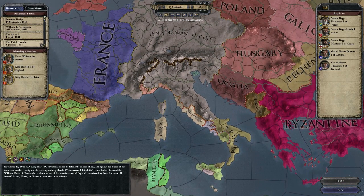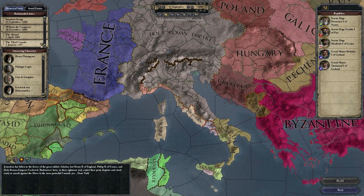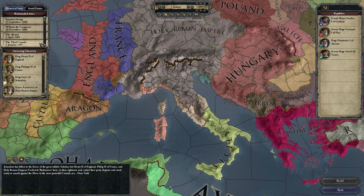Basically, you play one of the heads of the patrician families in a merchant republic and you try to expand your trade empire. You can seize cities on the coast of the Mediterranean, for example, to boost your income from your trade posts as well. So it's kind of a different game — same, but different.